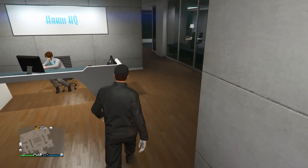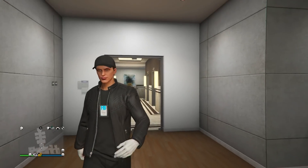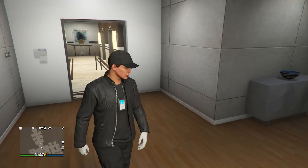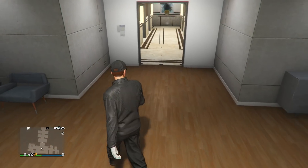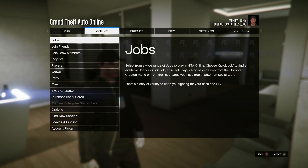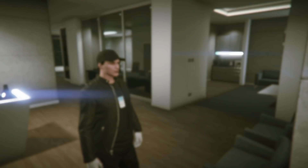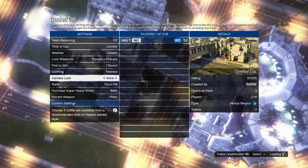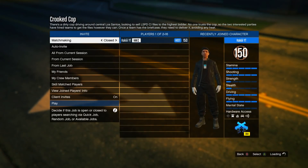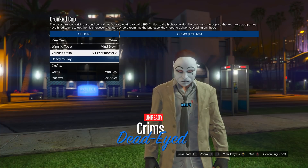Next, I'm going to show you how to get the purple joggers — they're pretty underrated and one of the better looking joggers in the game. You'll need a friend to load into a specific job with you, but besides loading in, he doesn't have to do anything. Press start, go into online, go into jobs, play job, Rockstar created, go down to versus, and start up Cricket Cop. Once you load into the menu, set clothing to themed and invite one friend.